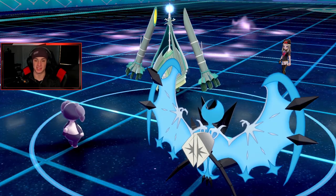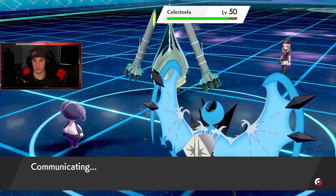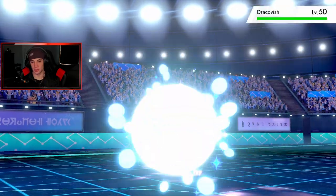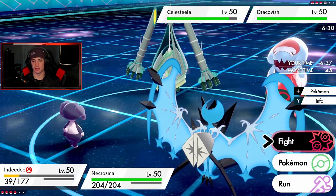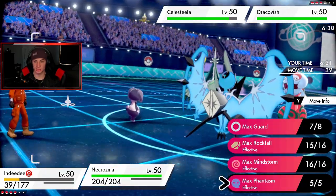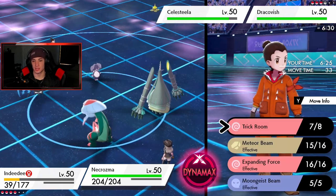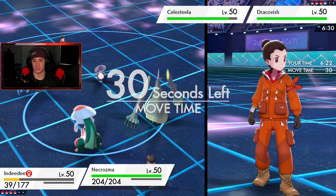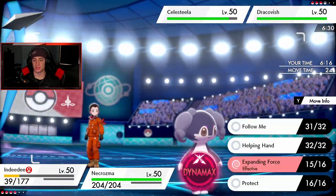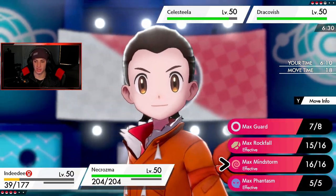I can Dynamax here — he has Leftovers, probably going to pick off my Indeedee, which is scary. He goes back into Dragapult — totally fine. I could Follow Me to keep Necrozma alive. I could use Helping Hand into a Max Phantasm for the defense drop, or just take out Dragapult easily. I think I'll just Follow Me to protect Necrozma from Celesteela and take that shot.